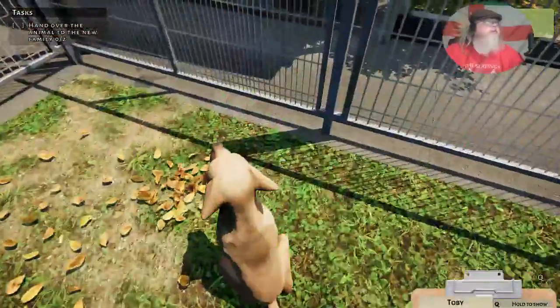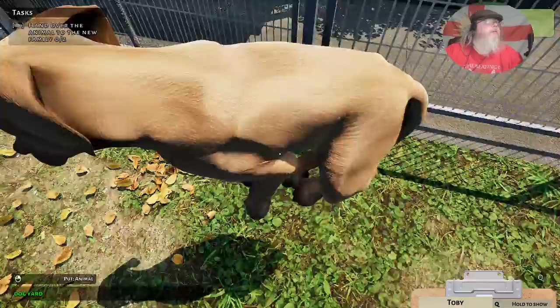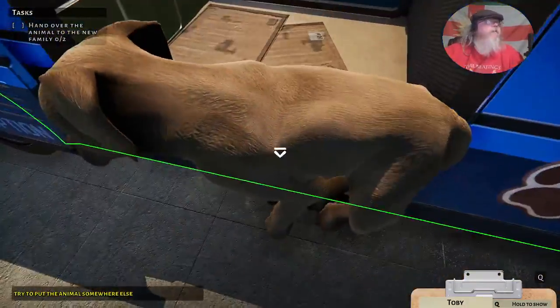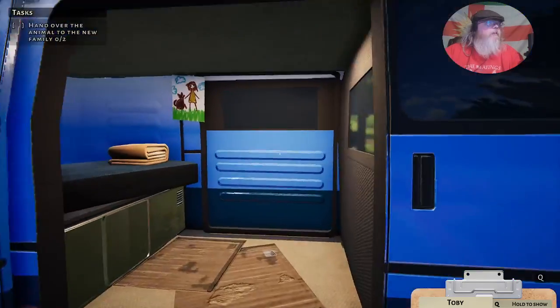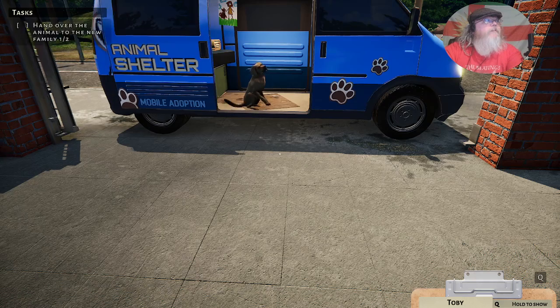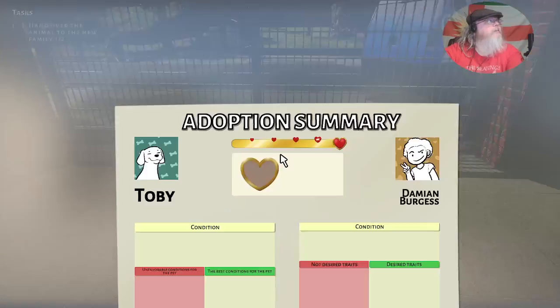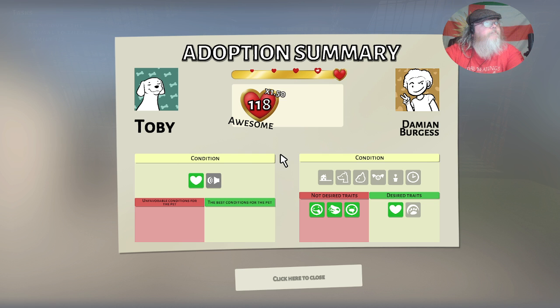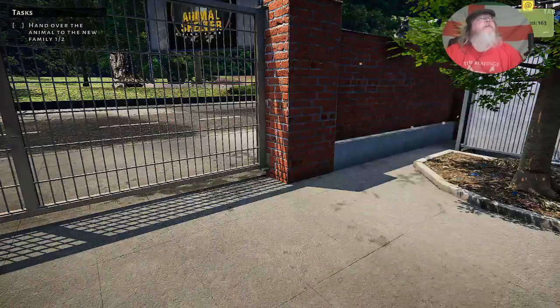Come on, Toby — we've got a nice new home for you. There you go! Hi Toby, enjoy your new life. 92, 138 — and there we are. Reputation level 4. Nice.